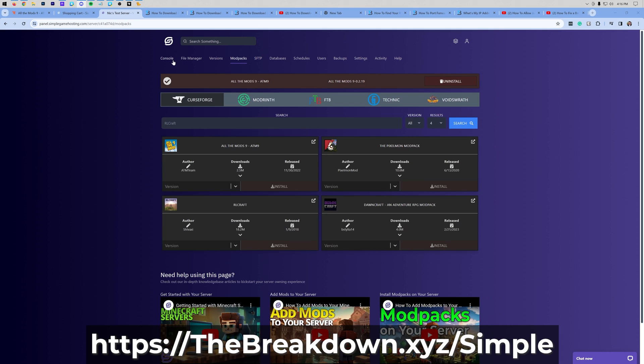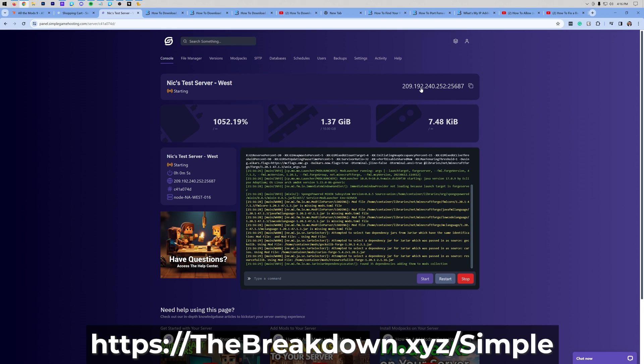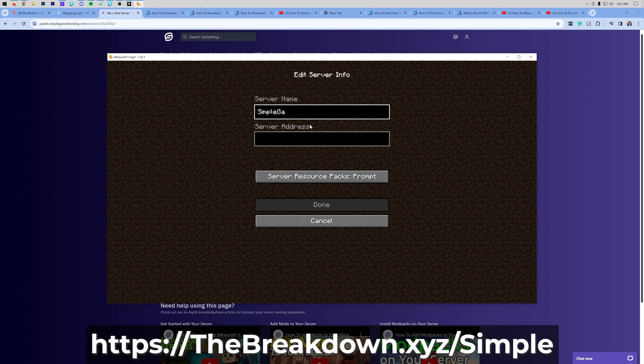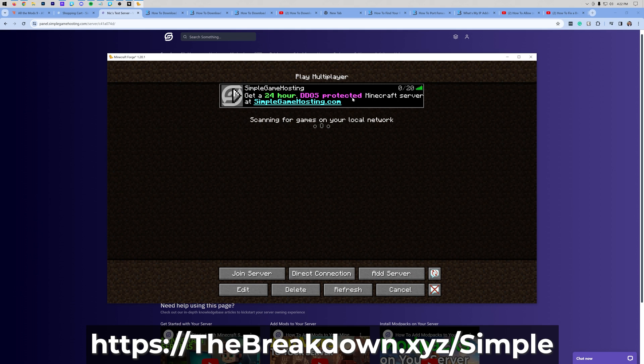The server is now finished installing All The Mods 9. Click on Console and click Start. The IP address for your server is right up here on the Console tab next to your server name — click it to copy it. Take that back into Minecraft and join the server. Joining is as easy as any other server: click Multiplayer, click Add Server, name it whatever you want, and paste in the server address. Double-click to join, just like Hypixel. You do have to be playing All The Mods 9 through CurseForge. The initial connection on a modded server takes a long time — just being truthful.